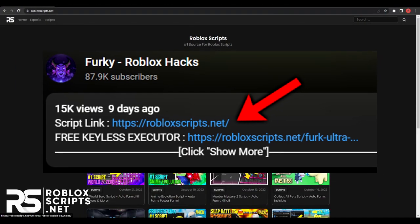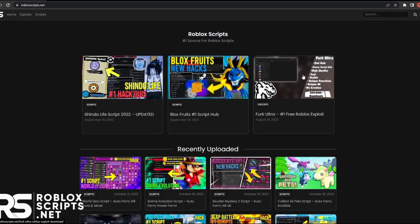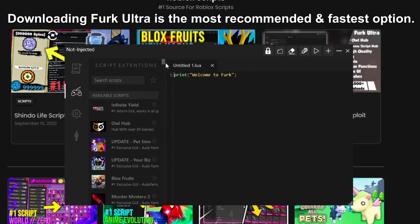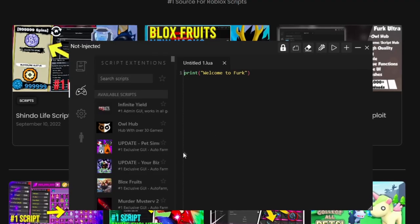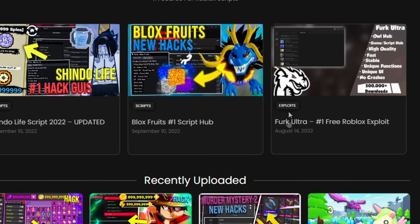To download the script, go to the first link in the description, or just search up robloxcrips.net on your web browser. You'll see this page, and there are two ways to download the script. The first way is to download Ferg Ultra, which is the exploit you see on screen, as it has every single script on this website built into a game hub, which is really easy to use. It has Pet Simulator X built in right here.